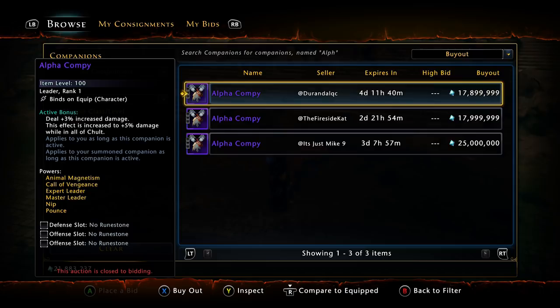Is the 18 million AD price tag worth picking up right now? To me, I'm not going anywhere near this — I don't want to look at it or touch it. Hopefully, if Cryptic wanted to hurt the third-party market and the auction house, they would re-release this in a lockbox or re-release the exhibition pack it came from. That would significantly drop the price from 18 million down to a couple hundred thousand or lower. So Cryptic, please put this Alpha Compy in a lockbox and release it as soon as possible.